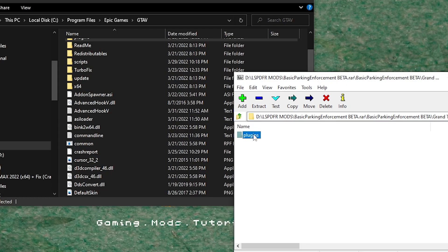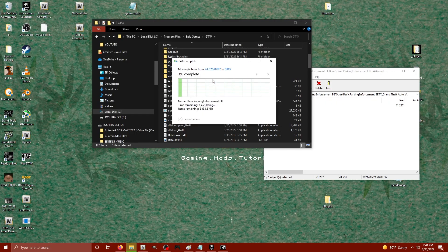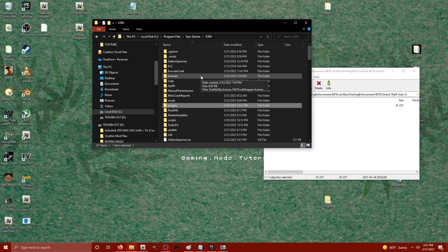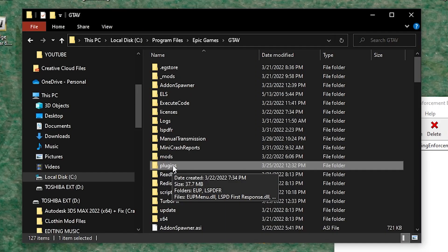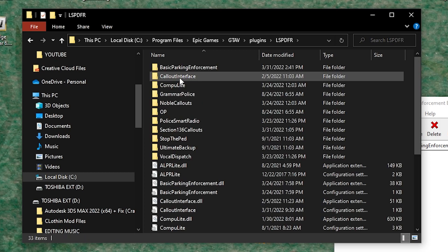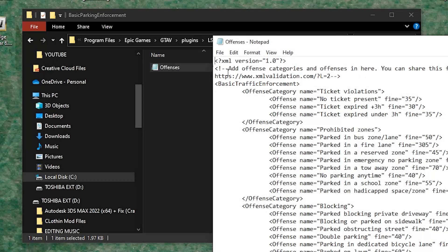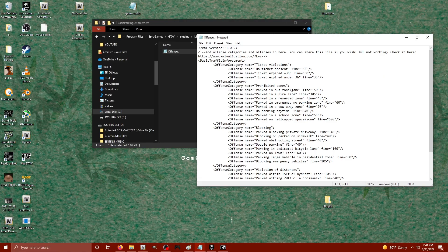All we're going to do is drag the plugin folder from the archive to the main directory. I've already installed it, but for the sake of science let's overwrite it. Then click on the plugins folder in your main directory and under LSPDFR check that you have the Basic Parking Enforcement folder with offenses.xml.